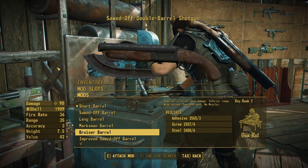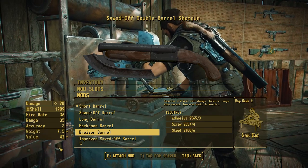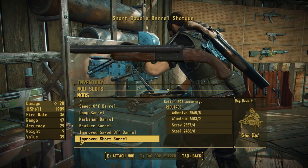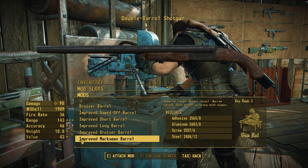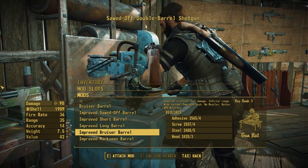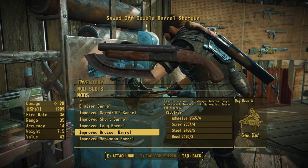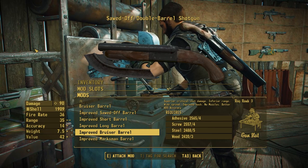On top of these five barrels, I have five more barrels that are improved versions of each of these, and this is where that new iron sight comes in. We have the improved sawed-off, the improved short, the improved long, the improved bruiser, and the improved marksman barrel. Each of these offer a new rear and front sight that is a bit more usable than the vanilla sight, allowing you to actually aim with this thing and be a little bit more precise — especially with some of the other attachments, that's actually something that's going to matter.